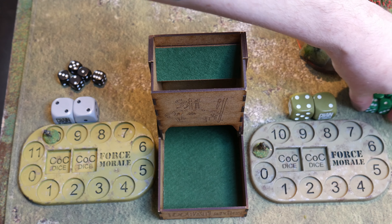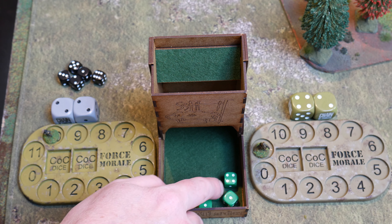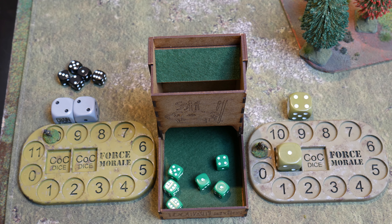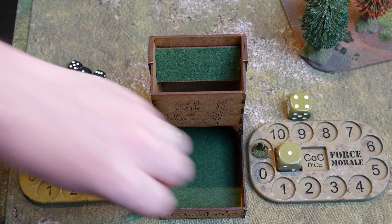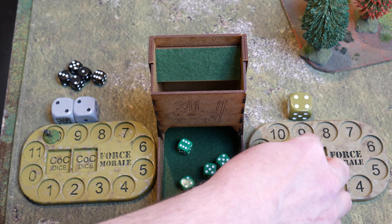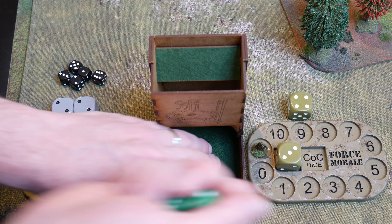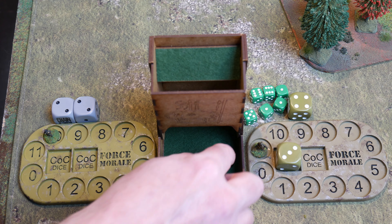As the Americans have the highest force morale they go first. They roll six dice and get some chain of command points plus two sixes, so they retain the phase. They decide not to do anything and wait it out to see what the Germans do. Rolling again in their second phase, they pick up more chain of command points, bringing them up to three. They have a good mix of dice but choose to hold on and force the Germans' hand as the defenders. Back to the Germans, rolling five dice — they also accumulate chain of command points, reaching three as well.